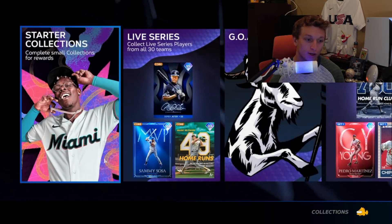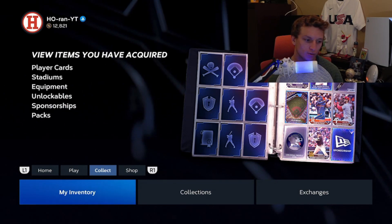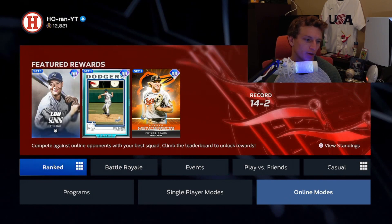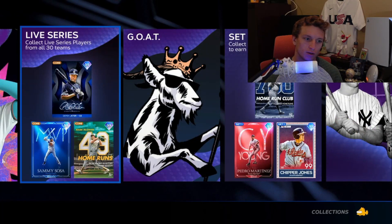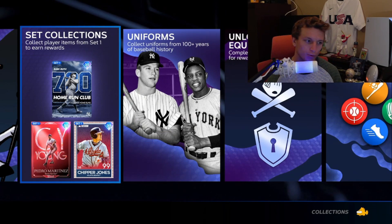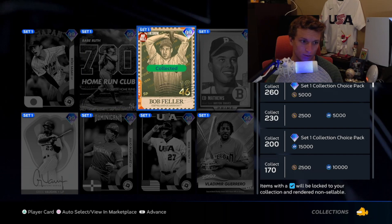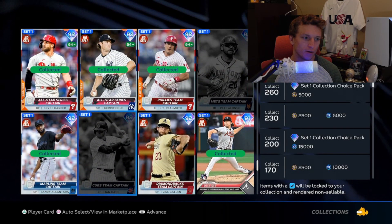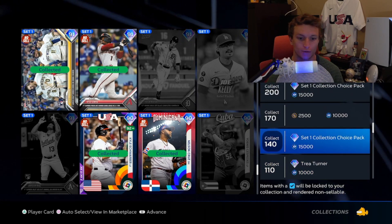The best rewards usually come from Battle Royale and Ranked Seasons. Ranked Seasons is a little easier this year so I see more players with those rewards. In online modes you'll have Events, Battle Royale, and Ranked Seasons — these are the three best options for getting the best cards in the game. You'll need those for later collections. Set 1 cards come from everywhere — conquest, Tops Now, and more. Do the Tops Now program to get a lot of Set 1 cards, including Jazz Chisholm and Trea Turner, to work toward the first Set 1 collection pack.